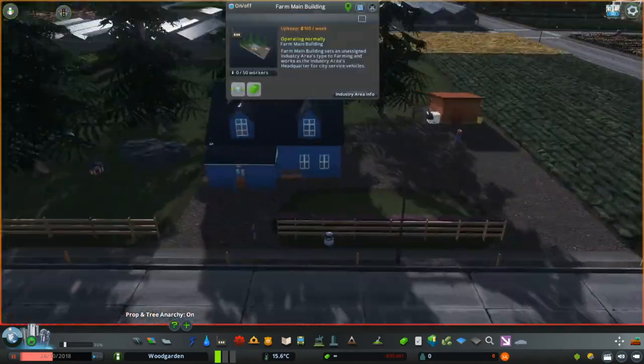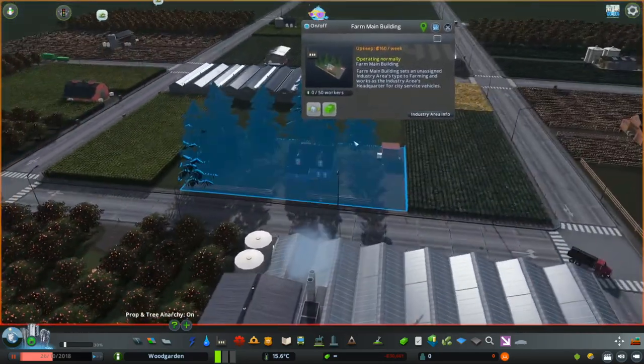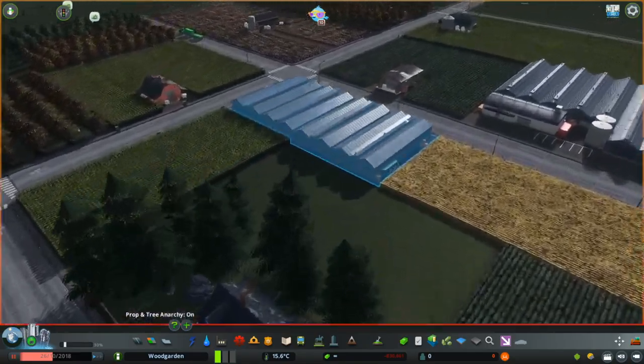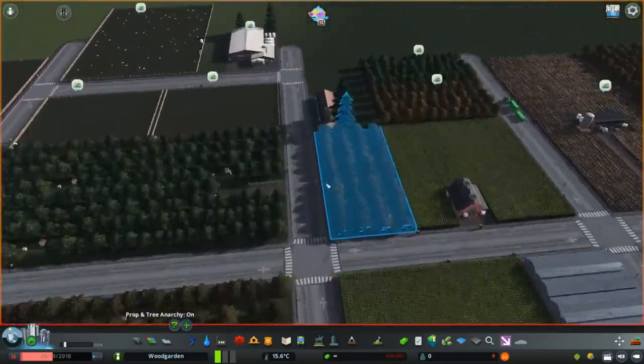You always start off with the main building. This would be a main building — it's a cute little farmhouse. It gives you some information just as you would expect. It also is very loud. I put it somewhere where I wouldn't forget, and it looks like I seem to have forgotten it.